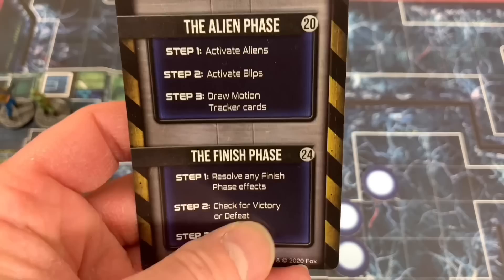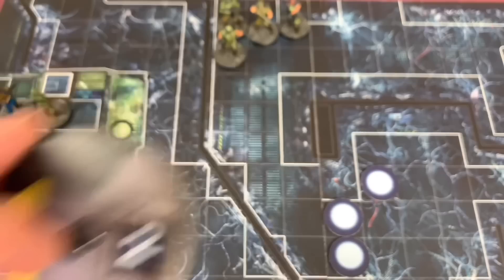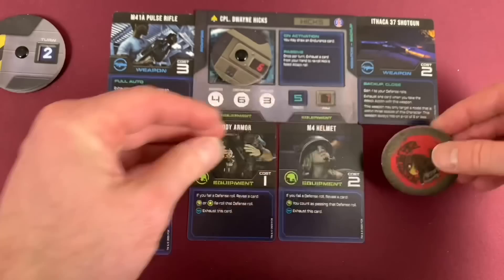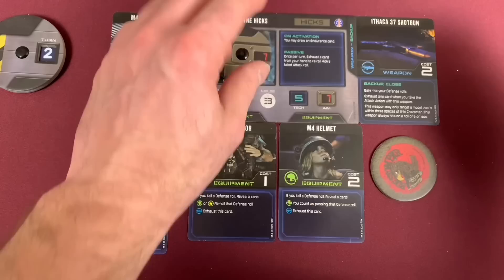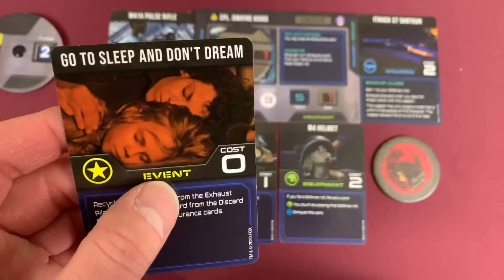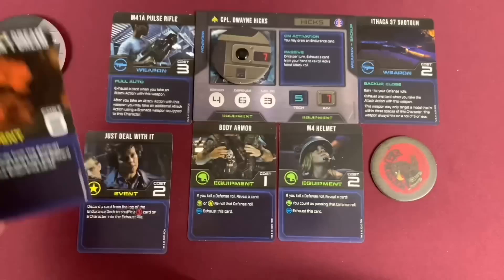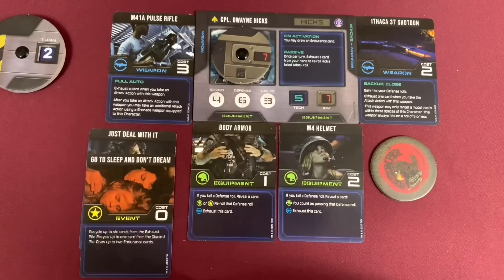Moving to turn two, Hicks keeps the token and goes first. He resets his aim dial to seven, draws an endurance card and finds 'Go to Sleep and Don't Dream' again — recycle up to six cards from exhaust, recycle up to one from discard, draw up to two endurance cards. These cards are all really good. We keep both cards and move into his two actions. For his first action Hicks moves four spaces forward to a position where he has line of sight to two blip tokens.